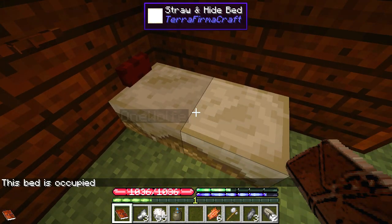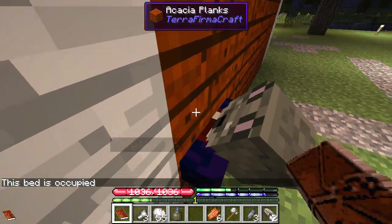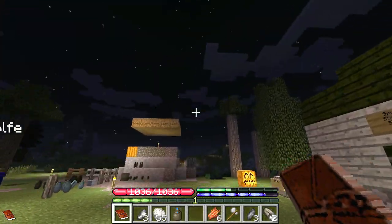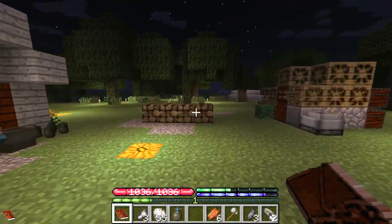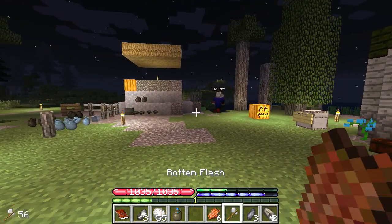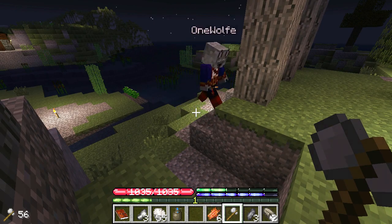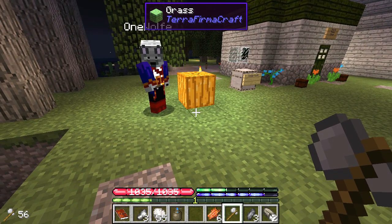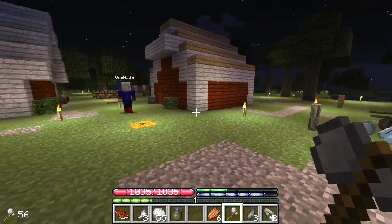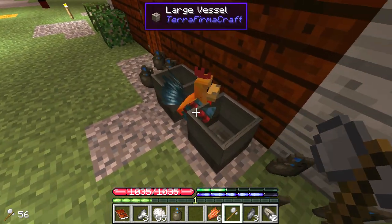Whose house is this? It's signed 'Spud's Starter Shack.' If it's not signed then it's probably a community house. I love these beds — go to sleep before the sun comes up, set your spawn. There's spawn protection here — stay in a chunk for a certain amount of time and it sets up a protected radius, about five chunks, so nothing will spawn in that radius.